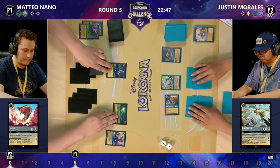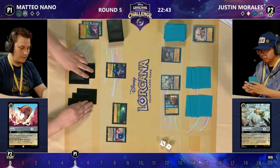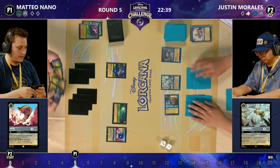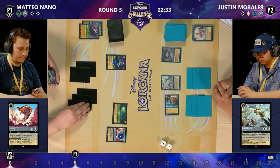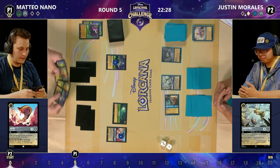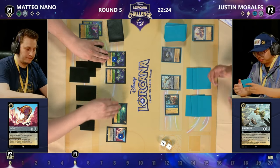This is what Justin did so well in game one and he's doing it again here — just going, right: you've got your Diablo, that's gone; that Ursula looking a bit annoying, that's gone. Making sure — you can keep your other Ursula, you can keep your Jafar, I don't really care right now, they're not that important — but Diablo, Bucky, Ursula the Deceiver: those are the cards which are going to really swing the match-up for Mateo, and those have absolutely got to go.